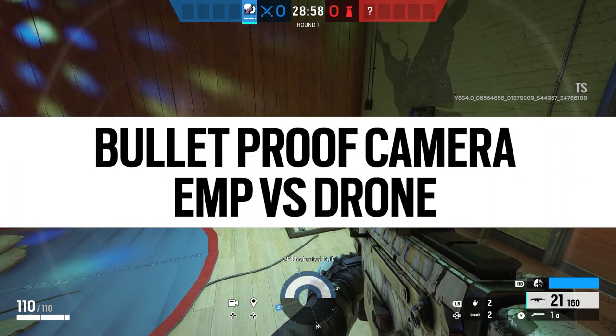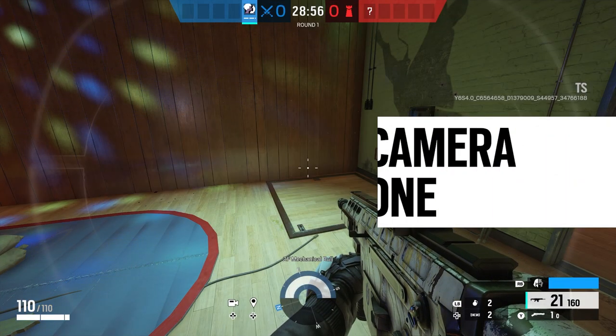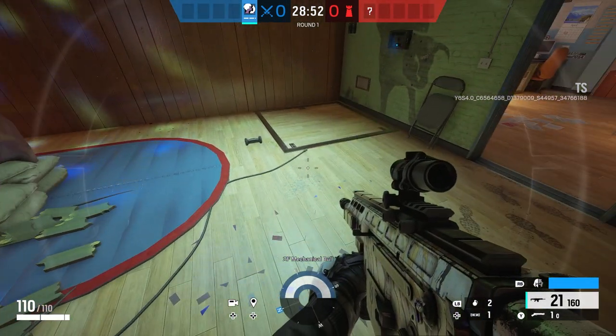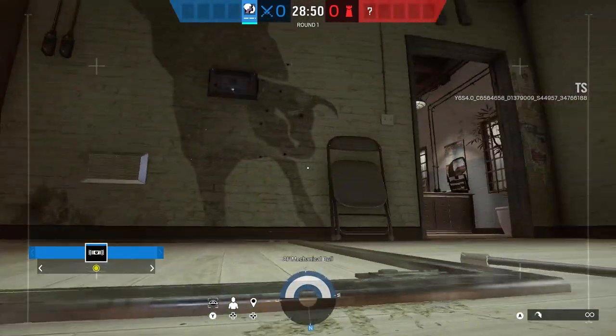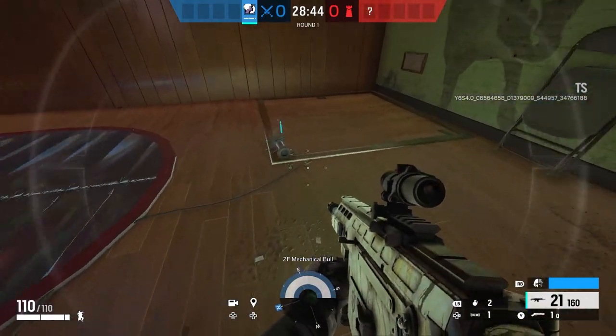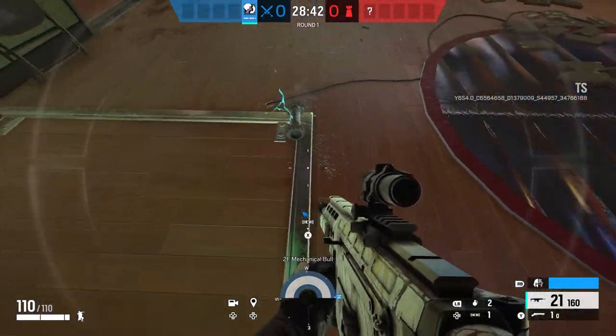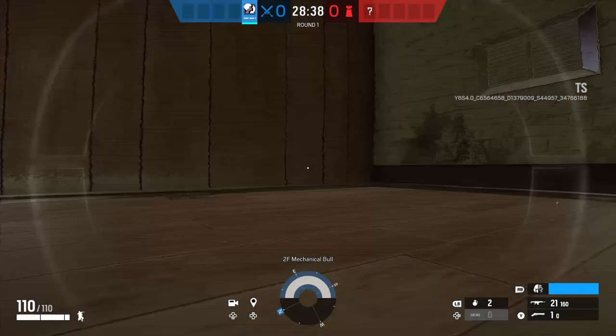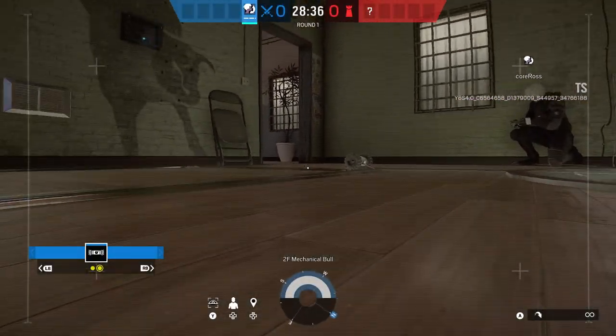First up, the basics. Can this EMP a drone? I think this is what the gadget will get used for the most — it's going to be used just to disable drones most of the time. You just shoot it and that is it. It's really simple, and the EMP lasts around about seven seconds. It's not very long, but it's easily long enough to disable a drone, and then someone can run up and destroy it.